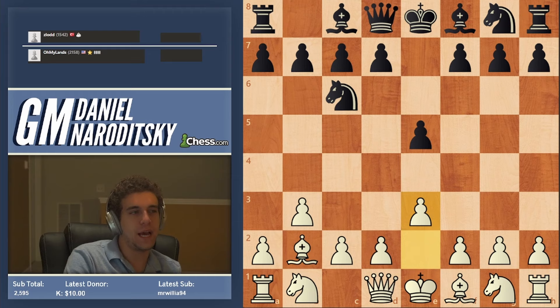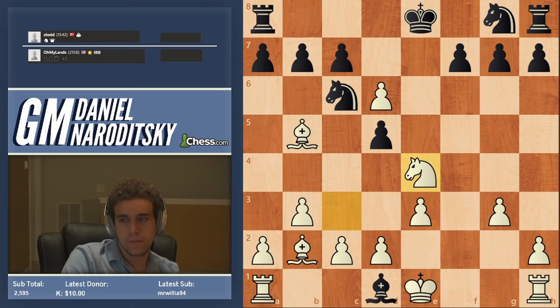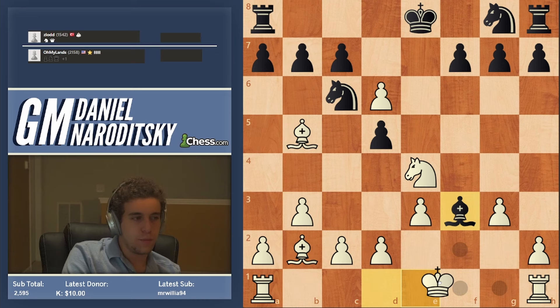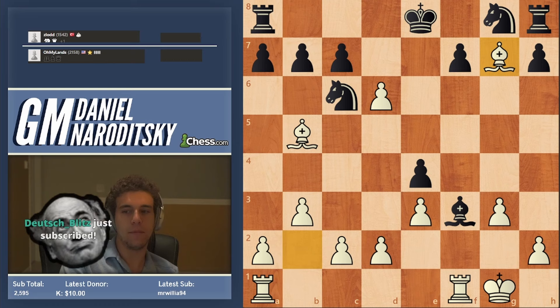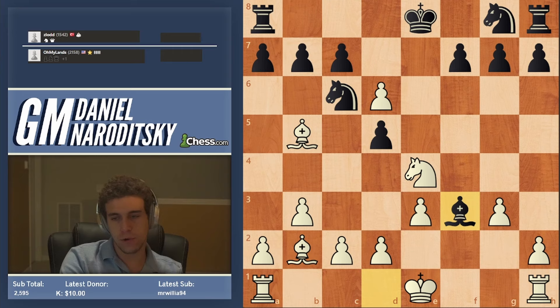Cesar asks: was bishop f3 a viable response after you took the queen with the knight? He would have forked your rook and knight, and I think the knight was undefended. It would have been a viable defense, but very likely to transpose into the game. I could even castle in this position, and if he takes the knight, you'll notice this is the exact same position as in the game. It doesn't really matter whether he takes the knight first or drops the bishop back first, because we're not taking the bishop anyway — we were taking the pawn.